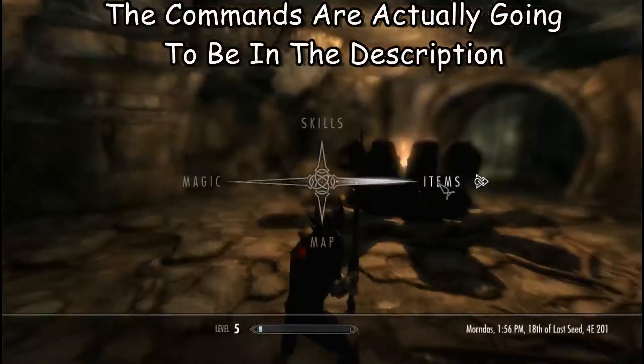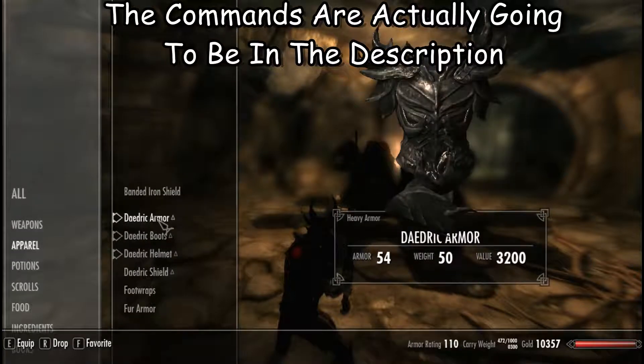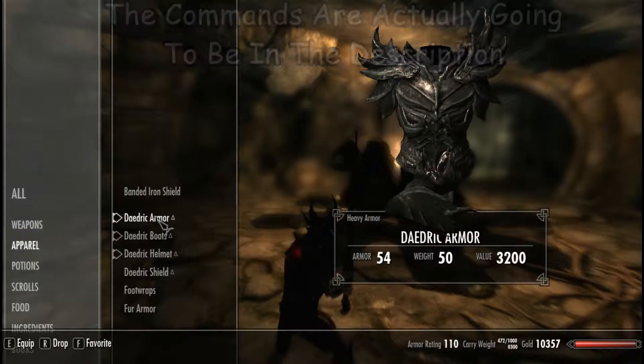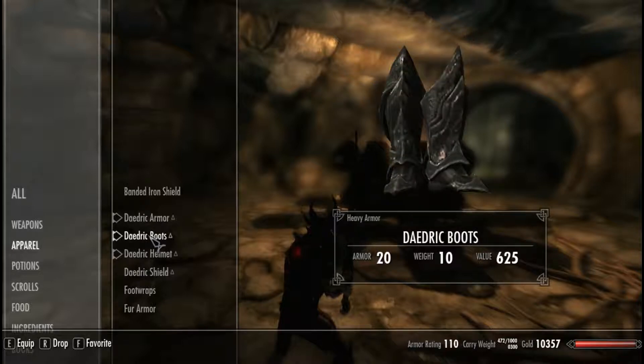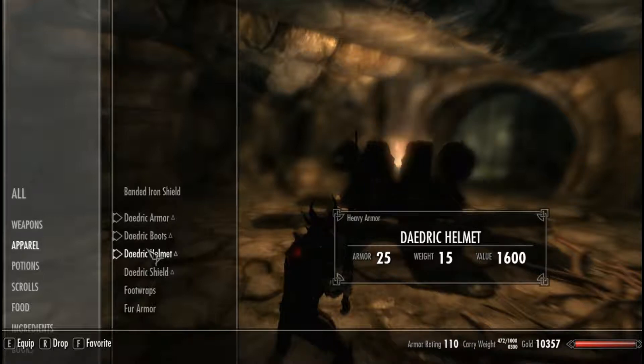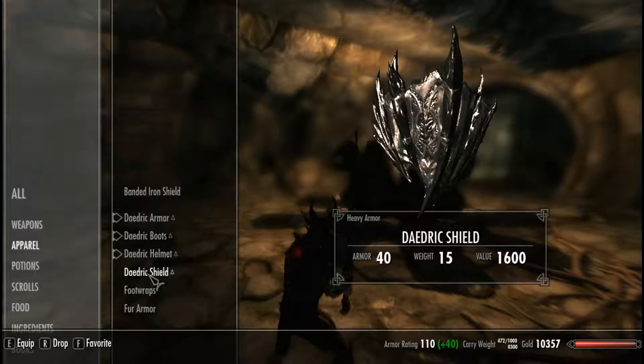Okay, so we are going into my armor. The Daedric armor does 54 defense, the weight is 50, and the value is 3200 gold. The Daedric boots: 20 defense, weight 10, value 625 gold. The Daedric helmet: defense is 25, weight 15, value 1600 gold. The Daedric shield: defense is 40, weight 15, and the value is also 1600 gold.